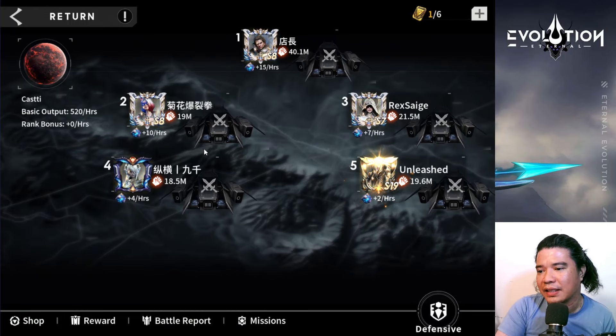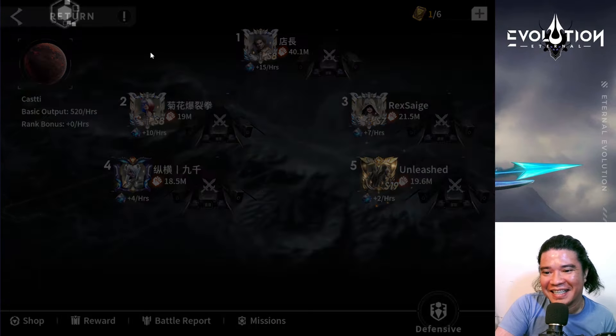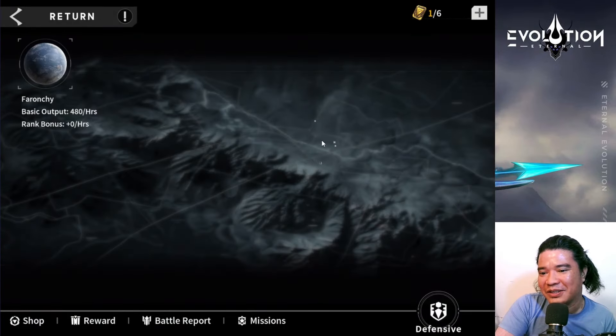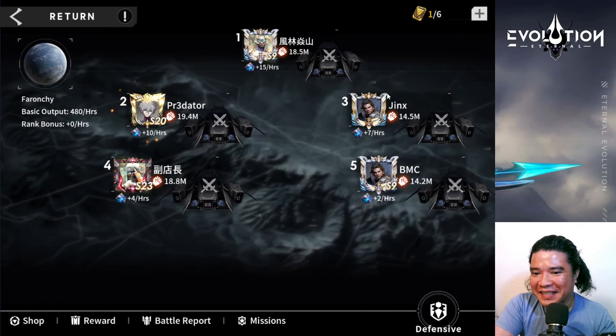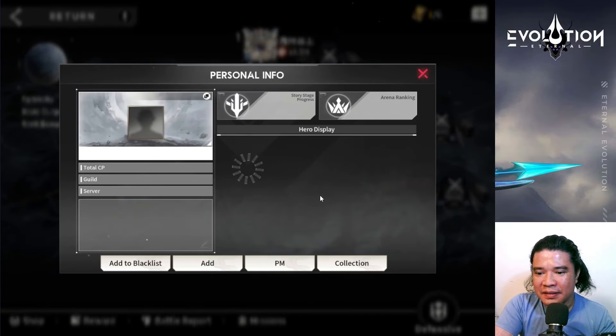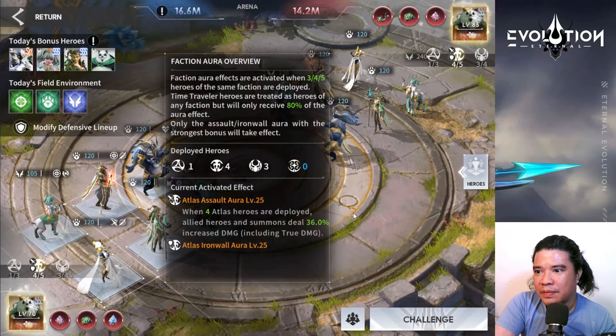We can now enter - that's 325. I think we should enter the Ghastly planet. Oh my goodness, look at that - they have 19 million, 18.5 million! We also have 40 million opponents. Let's try this one - Paron Chi, let's attack number five. We have 14.2 here and I'm afraid I might lose.